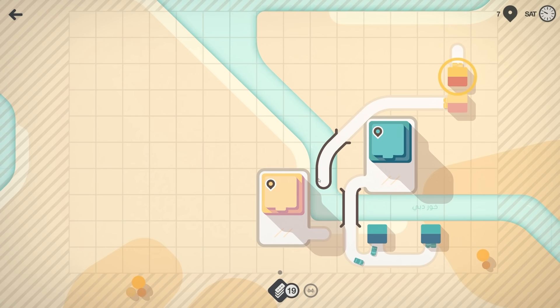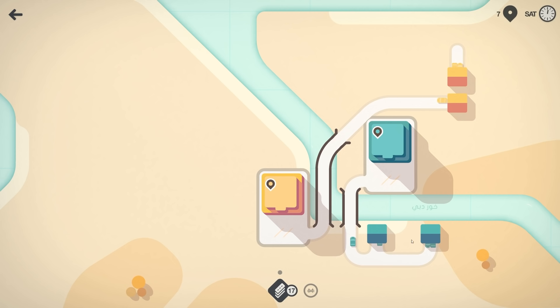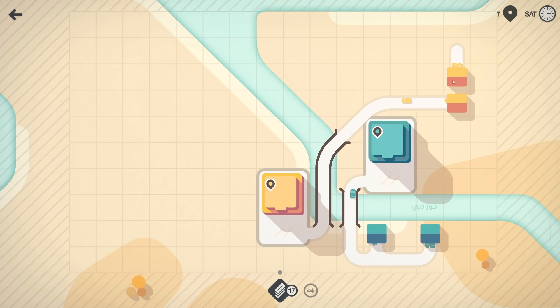Alright, we're gonna come around there with yellow and go straight over there. We are bridging the hell out of everything here.